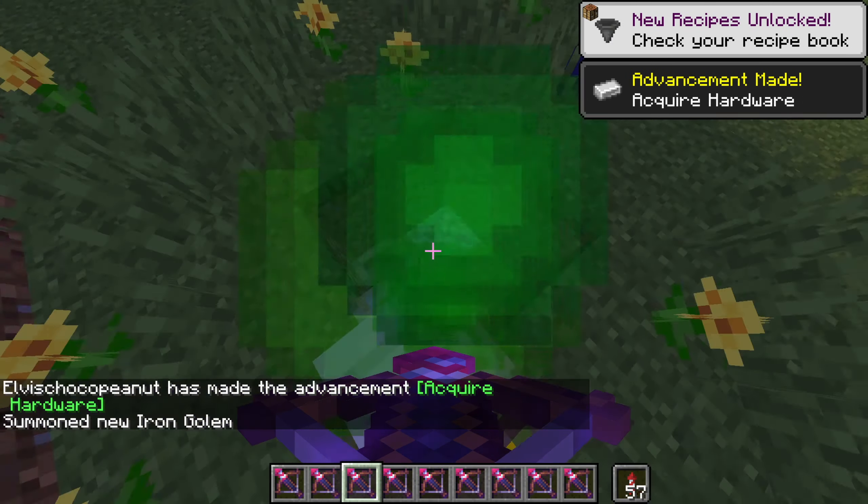Now you spam this thing. If I load this — look at that — two shots and all of them are gone. Let's try that combo on an iron golem, which has 100 HP, and see what we can do.